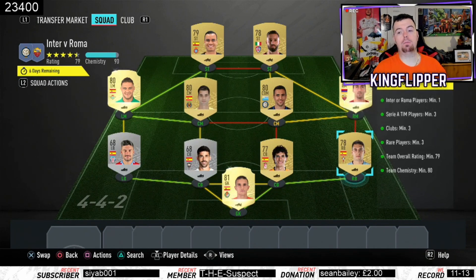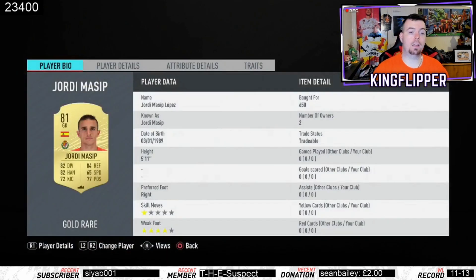You don't actually need Malo — you can put any random right back there that's 78-rated or higher. I picked up Malo by accident at 400 coins but you'll see in a minute the minimum price from the Spanish league is 650 coins.